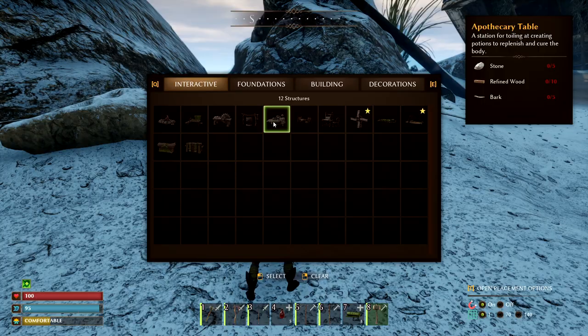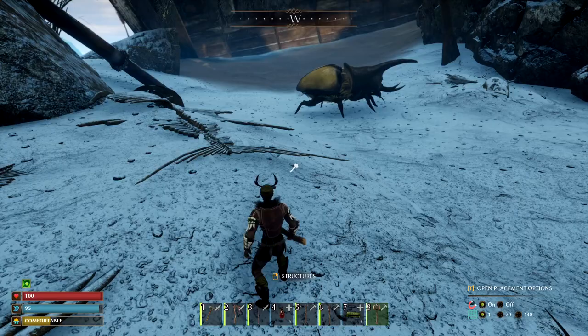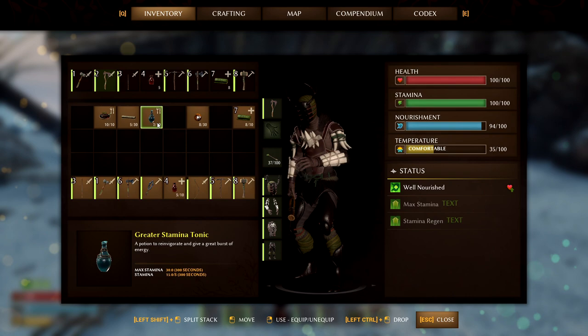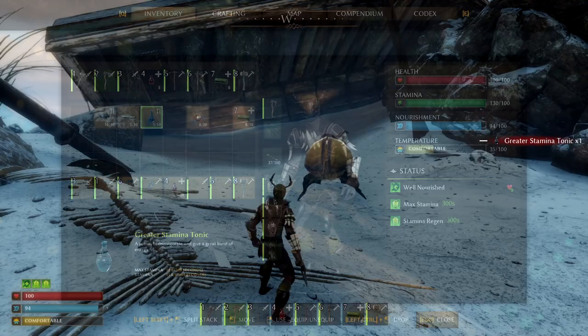Let's go grab the Axe, and I'm going to drop the Stamina Potion and use that. I also got some bandages that I'm actually going to use right away, just to increase my health immediately.